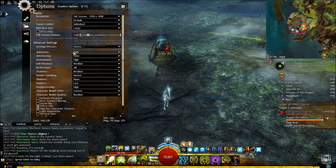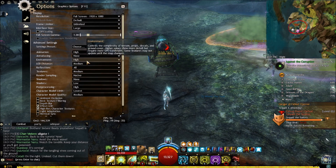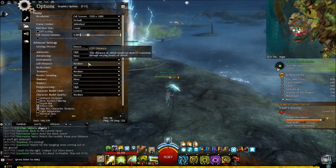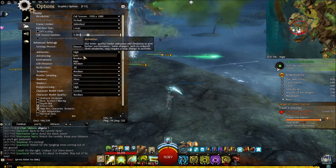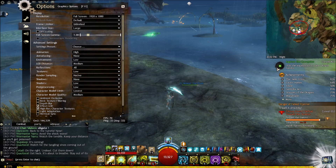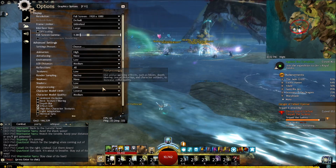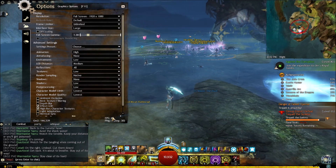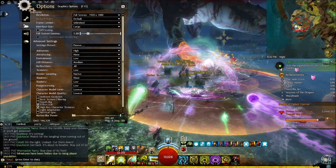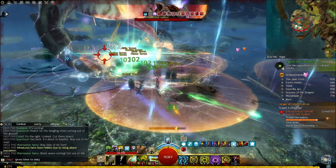In the graphics options, those are the most important. Everything else is situational to your computer. You can set environment to low if you don't want too much grass. Set animation to low, shadow, texture, and post processing all to low as well. When I tested it I was at 68 FPS even with all settings at low - putting it to lowest brought it to around 67-77. I'm still at around 72 which is good, though it does look kind of ugly.